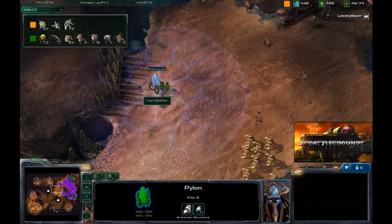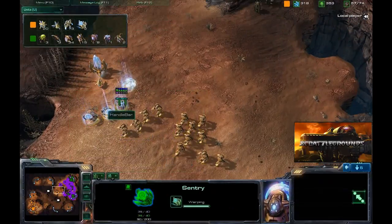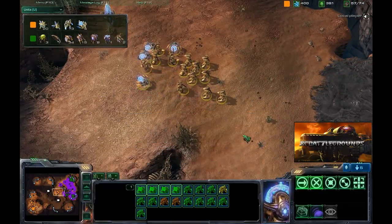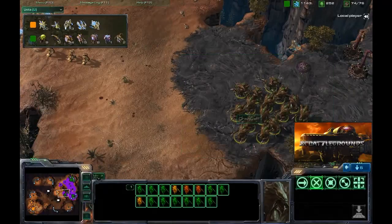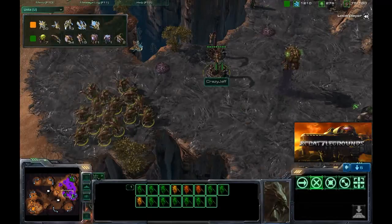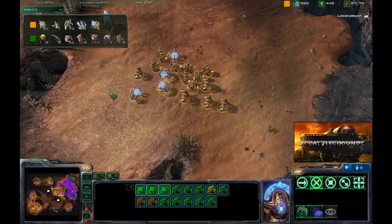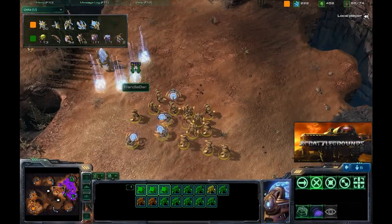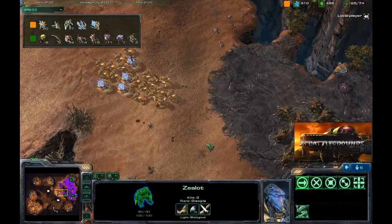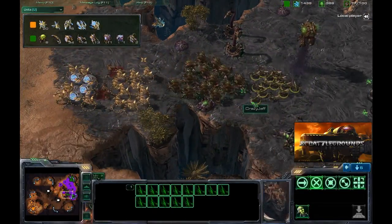He is not pressing that advantage, continuing to warp in units at his base — despite having a proxy pylon out here. Now he is starting to use it, warping in some sentries too, so we may see some force fields or guardian shields shortly to reduce the damage those hydras do with their ranged attack. The Zerg player has moved out beyond the protection of his spine crawlers. Both players are macroing up a decent-sized army with more zealots being warped in. This heavy zealot army is a pretty good counter for mass hydras.